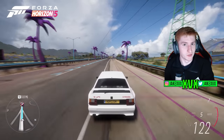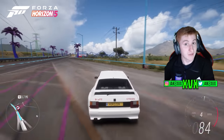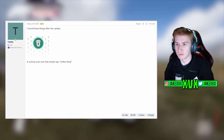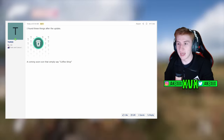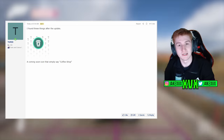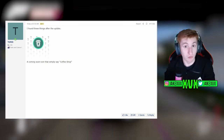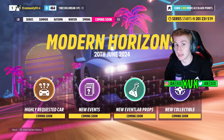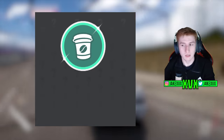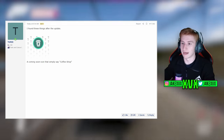TGR55, as usual, did all the snooping over on GT Planet. He found a coming soon icon that simply says 'coffee shop.' If you don't know what a coming soon icon is, it's for the page about the next update, Series 35 — you've got all of these widgets down at the bottom. That is what this is. It just says coffee shop.